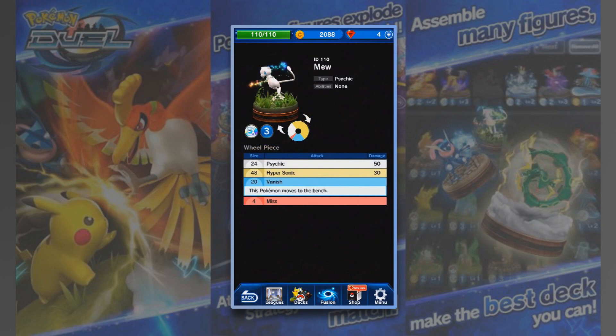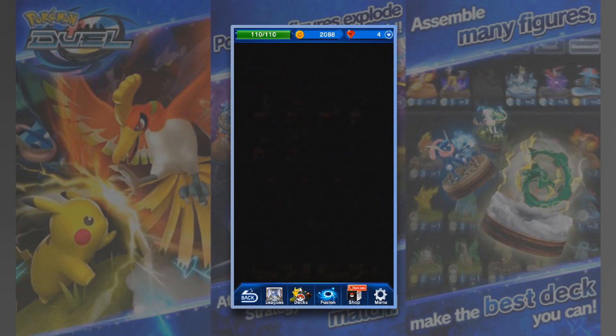Let's check out Mew — only a 4% chance to miss. Psychic, Hypersonic — 50 and 30 damage respectively, and Hypersonic is a gold move as well. That's pretty sick. 20 Vanish — toggles moves to the bench, I don't know how I feel about that. And 4% miss. That is absolutely awesome.